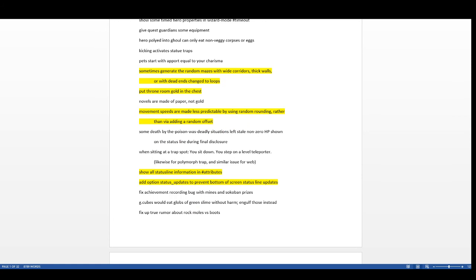Randomly generated mazes now have variety — wide corridors, thick walls, or dead ends changed to loops. Maze levels like Gehennom are a little less tedious, and wide corridors make it much easier to find the stairs without tediously walking through the maze or using magic mapping. In the widest version you can pretty much find the stairs without any problems.